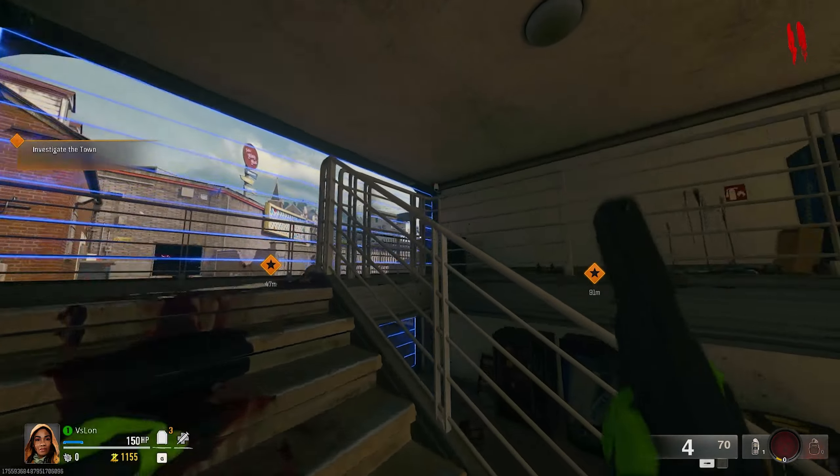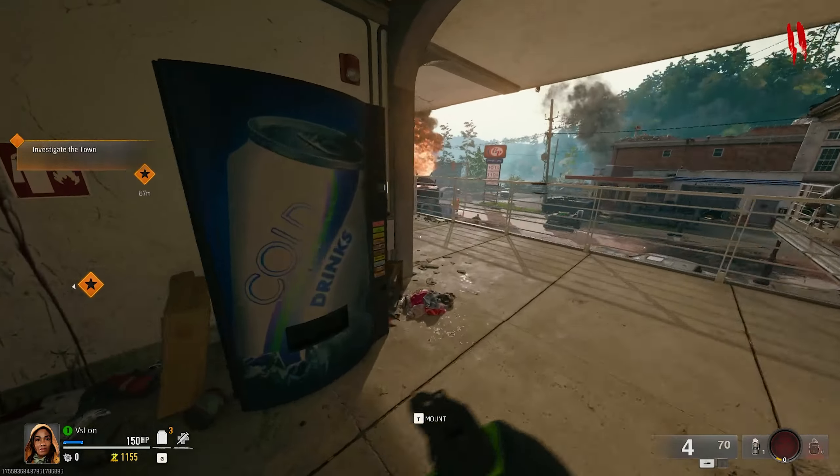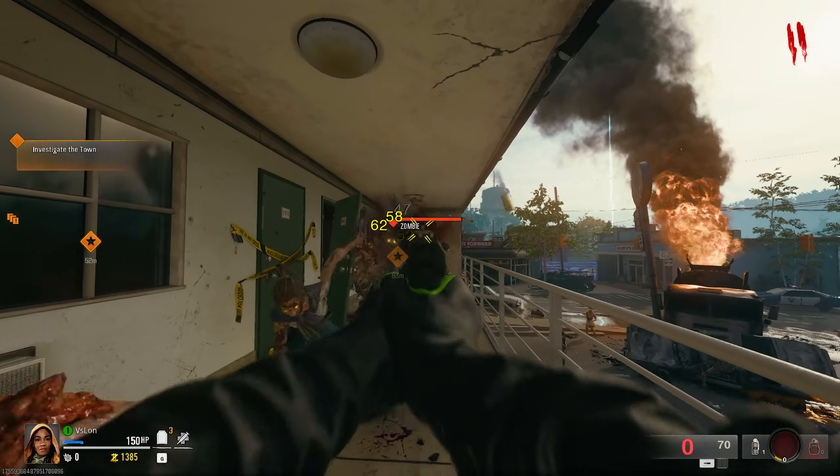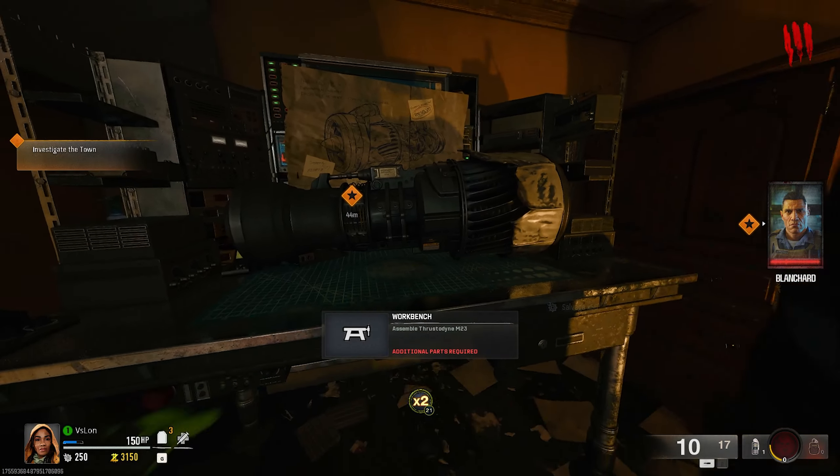On Liberty Falls, just in the spawn room, if you head up the stairs of the motel then turn left, you can find a room that 8 zombies will jump out of. This is a great way to get points at the start of the game, and the jet gun buildable is also in this room.